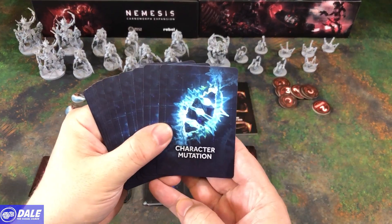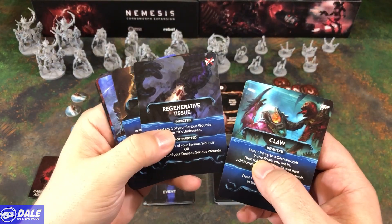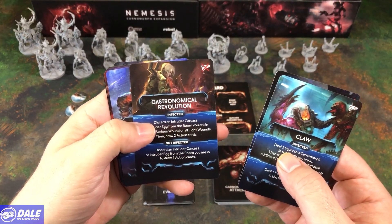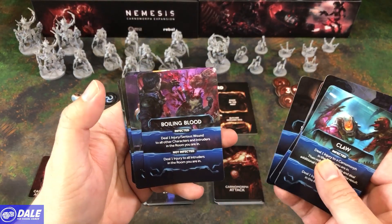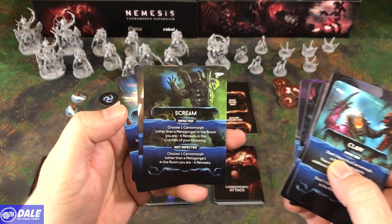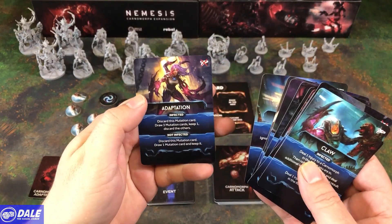Then the fun part: Character Mutations. We can grow a caul, regenerative tissue — seems helpful — gastronomical revolution, that does not sound fun, shape shift, mimicry, sharpened senses, boiling blood, genetic malfunction, screaming — that's one I already have — contortionist, escape master, and adaptation.